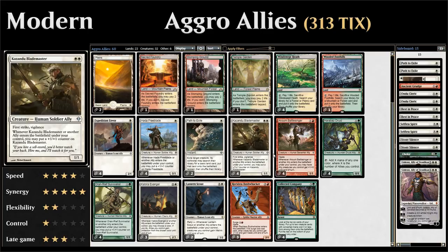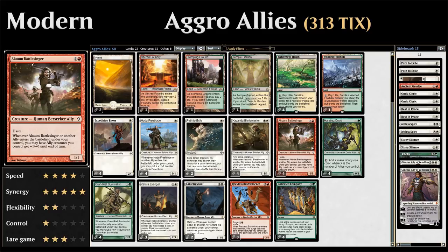Moving to our two-drops: four copies of Kazandu Blademaster, double white for a 1/1 with first strike and vigilance, with the same +1/+1 counter ability whenever the Blademaster or another ally enters the battlefield. By default it's a two-mana 2/2 with first strike and vigilance and only grows from there.